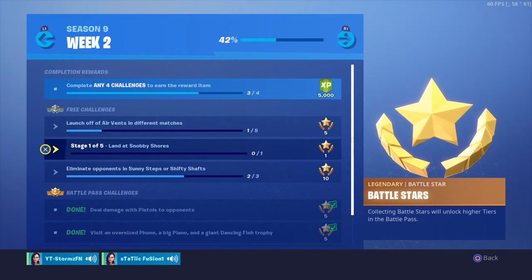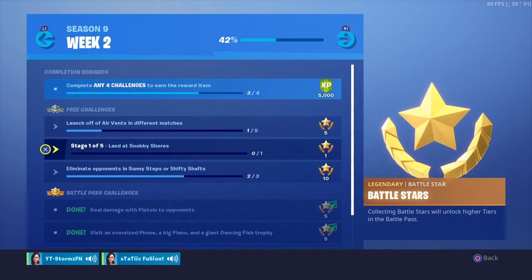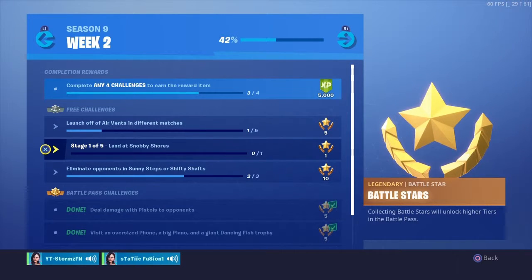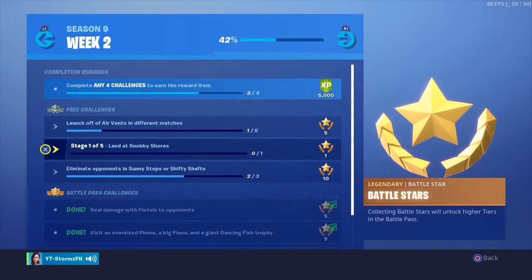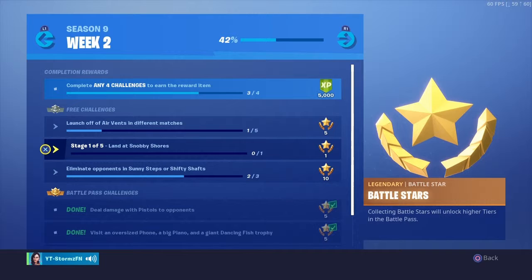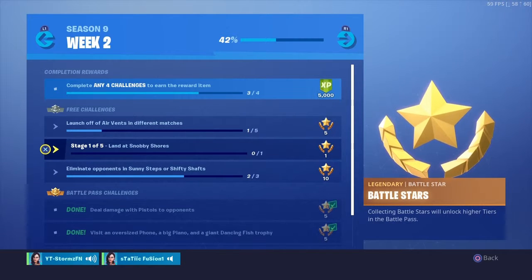The second challenge is Stage 1 of 5: land at Snobby Shores. This challenge is gonna be really easy — all you have to do is land there. Make sure you land and don't go anywhere outside the area, because if you do you're going to need a glider redeployer, launch pad, or a rift to go.